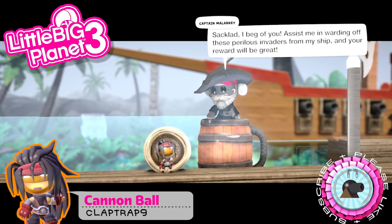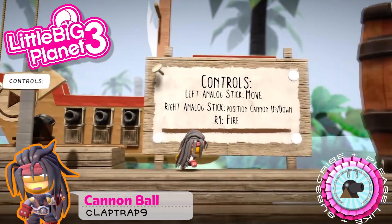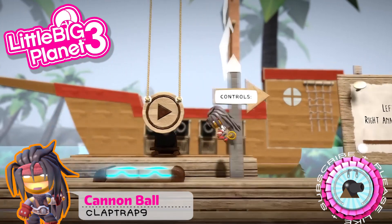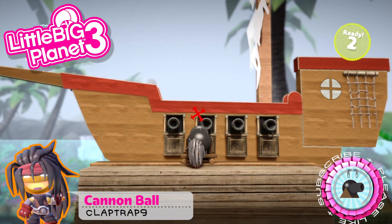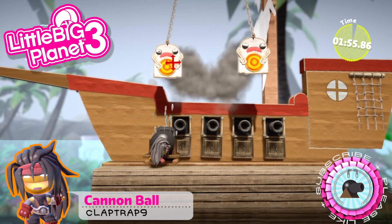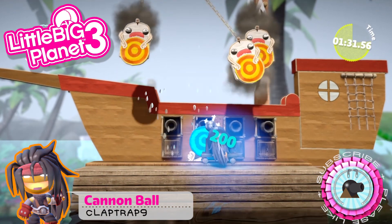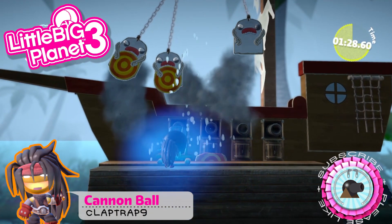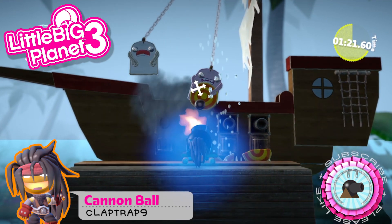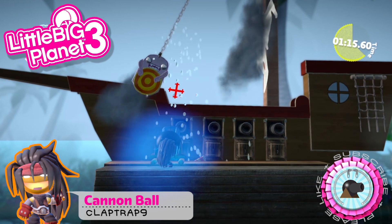Next up we have Cannonball by cat trap nine. It's a really cool-looking minigame done in a very similar style to the official challenges. Some of the help and control sections don't tell you about the power-ups though — you have to learn about them throughout the level. It gives you a good two-minute time frame with the normal power-ups you'd expect: a two-times multiplier, and you can stack them, which makes the targets a bit bigger.